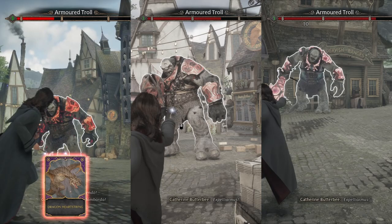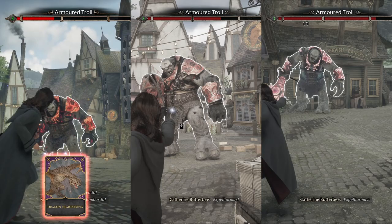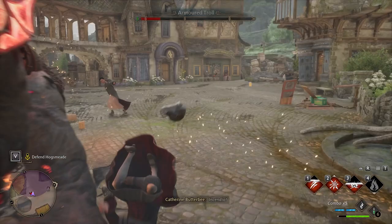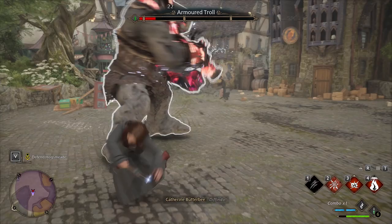Also with the Bombarder spell we did 17 damage in all three tests. This means it does not really matter which wand you are choosing in the beginning. To be honest, I think this is a bit disappointing because it would give the game a little bit more depth if one wand core was more damage, but with another wand core you get the spells more easily, or something like that.